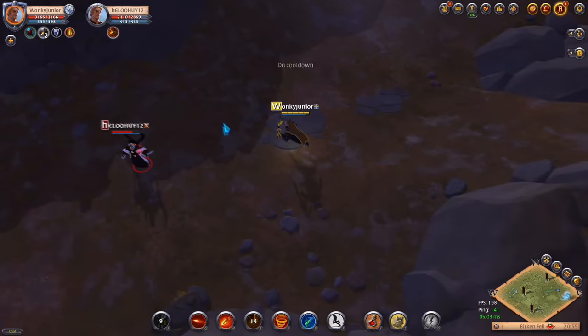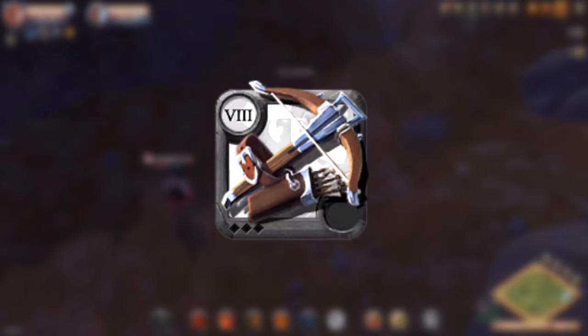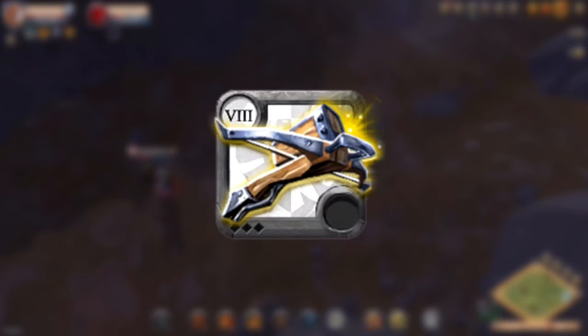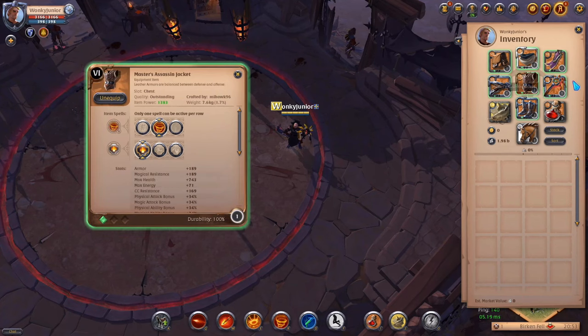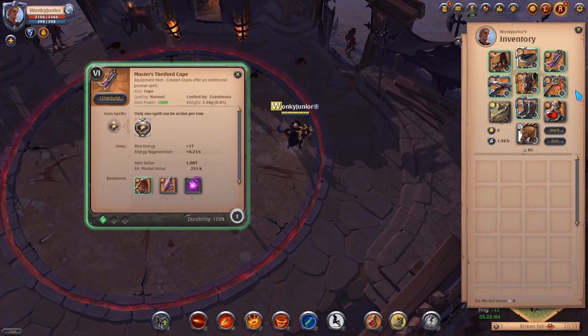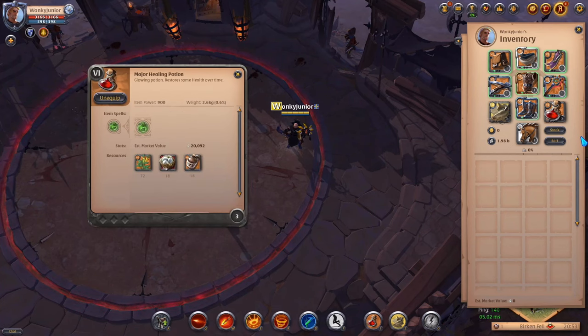Now we've come to the 5th weapon category, Crossbows, which includes the normal Crossbow, Energy Shaper, Heavy Crossbow, Siege Bow, Light Crossbow, Weeping Repeater and Boltcasters. For the weapon, go with the 2nd Q, 1st W and 1st passive. For the helmet, pick the Mage Cowl, 3rd ability and 1st passive. For chest armor, pick the Assassin's Jacket, 2nd ability and 1st passive. For shoes, go with the Soldier Boots, 1st ability and 2nd passive. For the cape, I went with the Thetford Cape. For consumables, I went with the Danglemaw Catfish and Healing Potions.